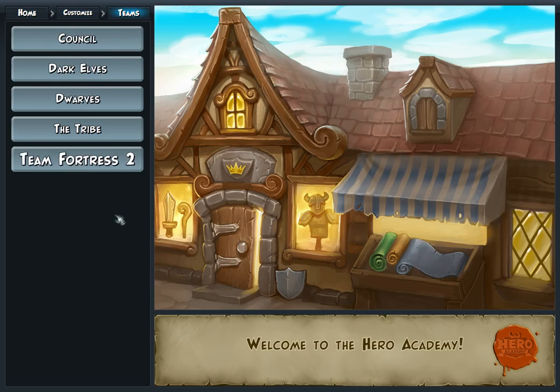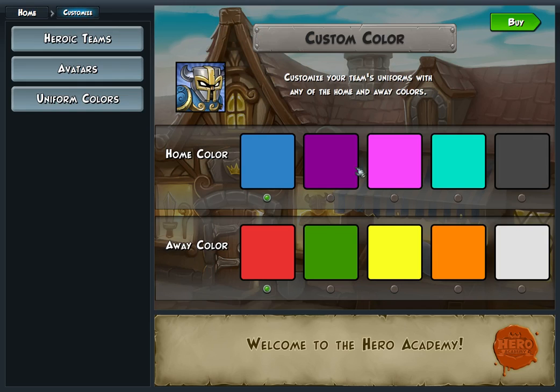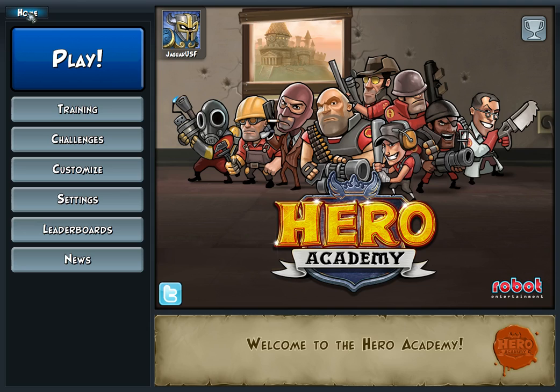You can customize — it gives you short descriptions of all the different teams. You can pick your uniform colors, but only if you give them 99 cents. The teams you also have to buy separately. Basically, the base game is five dollars. Each of the additional races or teams — it gives you the Council and the Team Fortress people for free. I think honestly the five dollars you pay is just for the Team Fortress team. The base game is free — it's free on mobile platforms. Then you've got to pay the same amount of money to unlock one additional race, or you could spend fifteen dollars and unlock everything. So the question is, are you valuing this as a five dollar game or a fifteen dollar game?